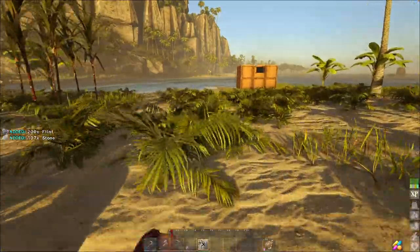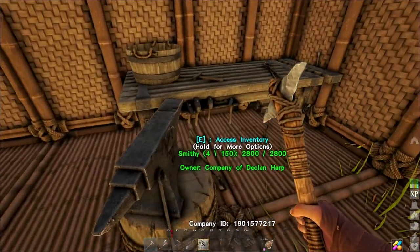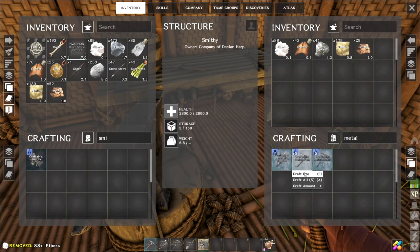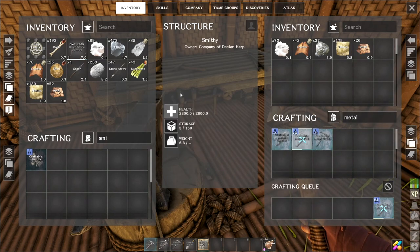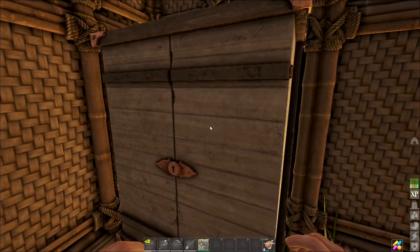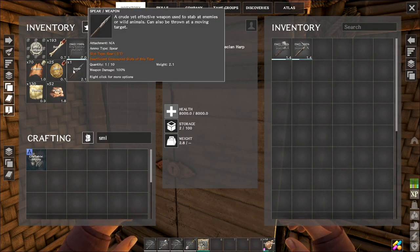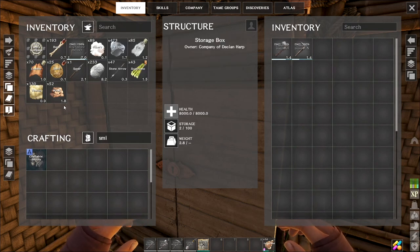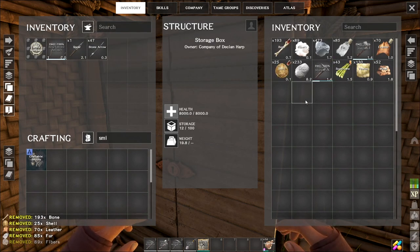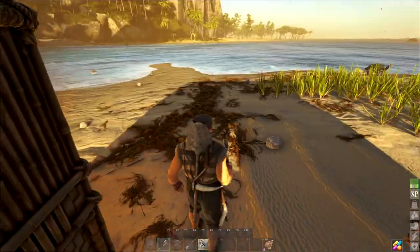I need one more piece of metal for the pick — let me grab some quick. Got the metal, back to the smithy. Need fiber to deposit items — there you go. Metal pick crafted — very nice! I'll replace the stone pick and store the old tools just in case. Shovel and spear stay on my hotbar. Everything else goes in the storage.